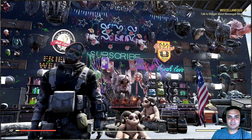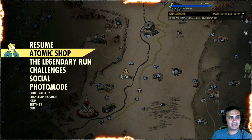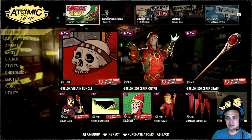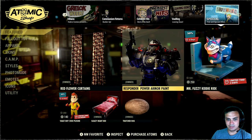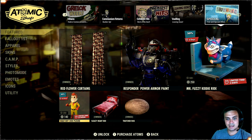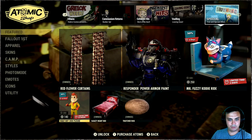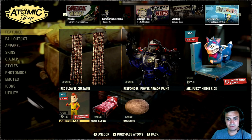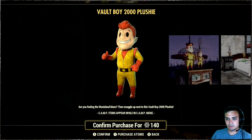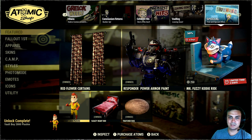Alright, let's navigate to the Atomic Shop and see what we got today. Today we got another plushy because it's plushy week, and today we got this fella right here - the Vault Boy 2000 plushy. With a 30% discount it will cost you 140 atoms, which I'm actually gonna grab.